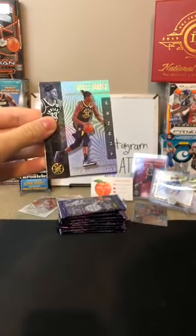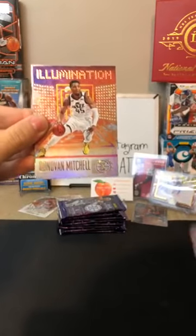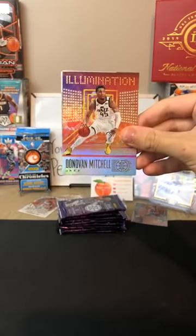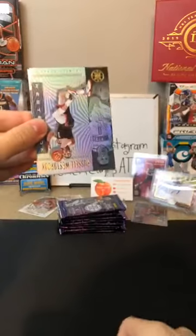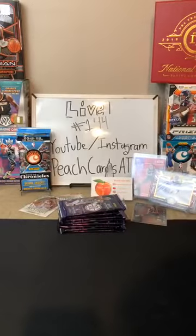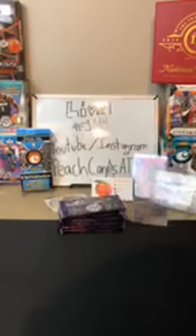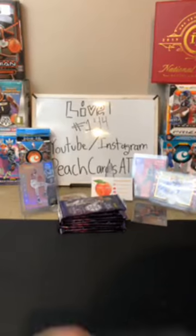Goran Dragic for the Heat. Miles Turner for the Pacers. A bronze of RJ Barrett — very nice, there you are Knicks. Nice bronze there, nice Joshua. Congratulations Joshua. An Illumination of Donovan Mitchell for the Jazz — that's another nice card for the Jazz. Westbrook for the Rockets, along with a Niccolo Melli for the Pelicans — teasing the Pelicans, giving everything but Zion. Nice RJ Barrett bronze coming in — that's the Knicks on that one, very nice hit for the Knicks. Nice Donovan Mitchell as well — obviously for the Jazz.